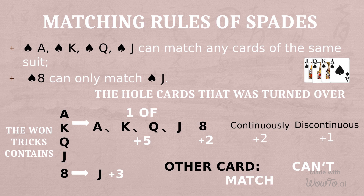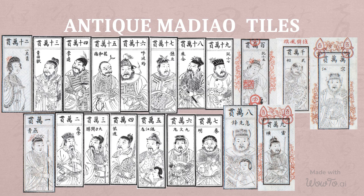Spade A, Spade K, Spade Q, and Spade J can match any cards of the same suit. Spade A can only match Spade J. The images on the cards are some legendary characters. Some people regard them as thugs, but more people regard them as heroes. They always like to uphold justice and help vulnerable groups.